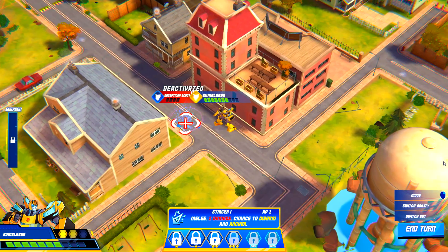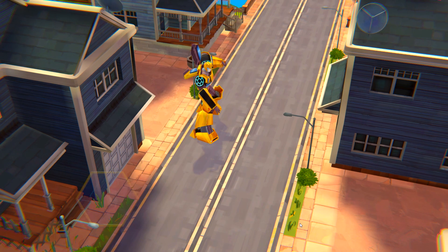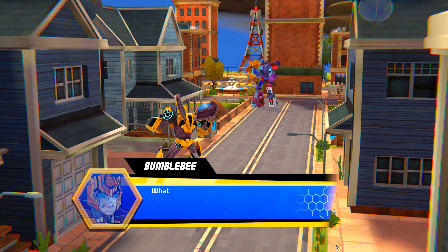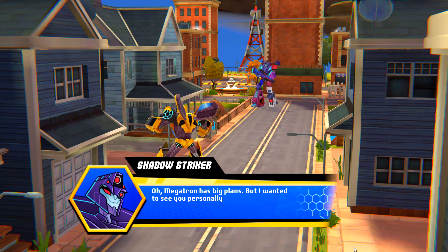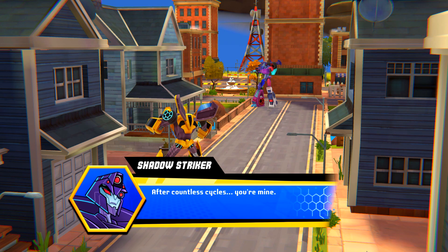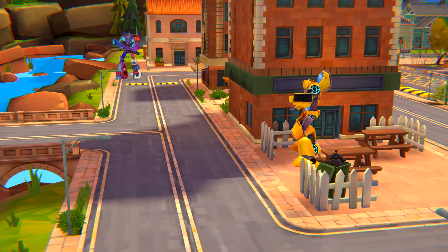That's one con down. Bumblebee. Shadow Striker? Is that you? What's left of me after you blew me to pieces? What do the Decepticons want? Why attack this city? Omegatron has big plans, but I wanted to see you personally. Deactivated. After countless cycles, you're mine. Buildings will protect the Autobots from incoming fire, so they can attack from safety.